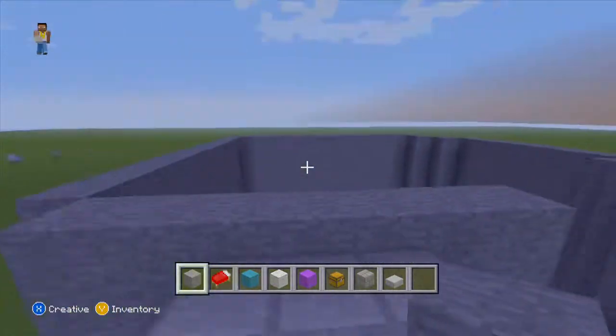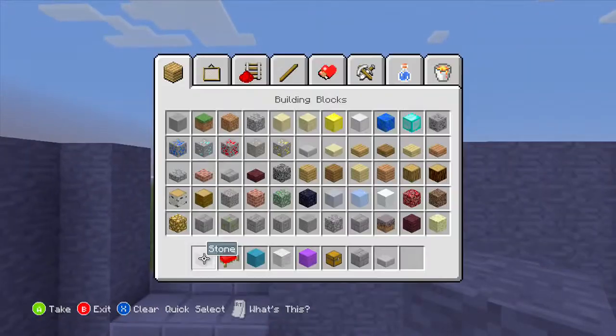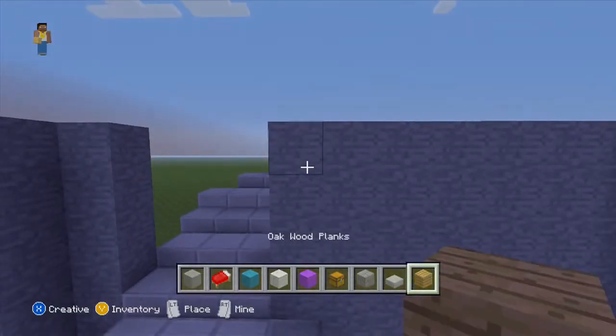Now let's focus a bit on the second floor. We're going to make a wooden floor here — yeah, wooden planks, I'm going to go with oak wood planks, and then kind of a ceiling.